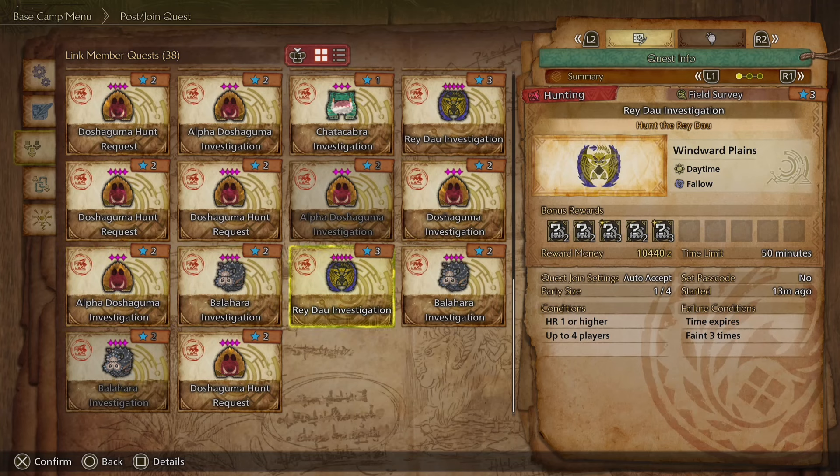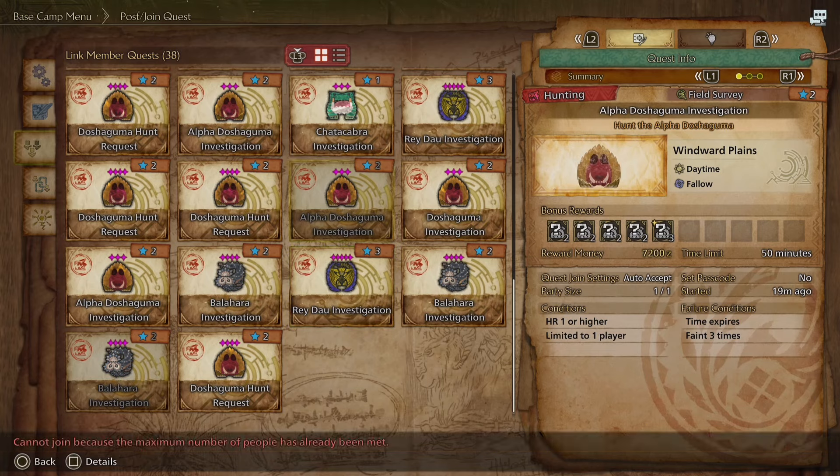For example, if you wanted to do a Rey Dau investigation and have been struggling, you can join someone else's hunt. On the right-hand side it shows whether there's a passcode, how big their current party is, and whether it auto-accepts. You can immediately join without an invitation. It also shows how long ago they started — 13 minutes ago — so if there's a timer on the hunt, you'll know how much time has elapsed.